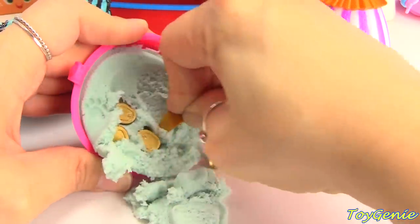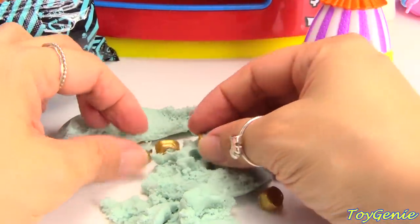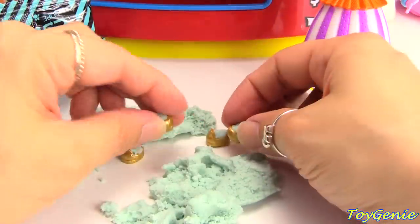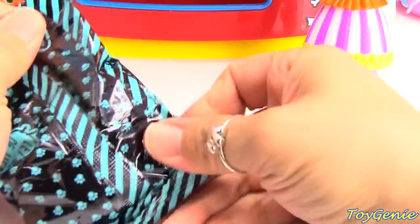We have some gold shoes. We have four gold shoes and we need to get these shoes cleaned off. So we got the shoes all cleaned off. And now we can find out which pet we got.